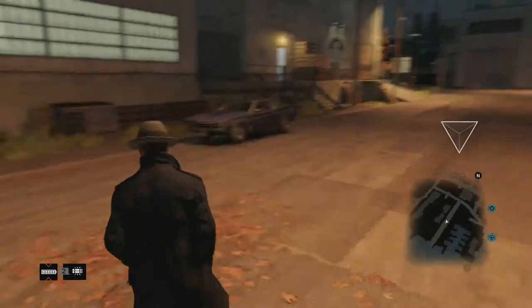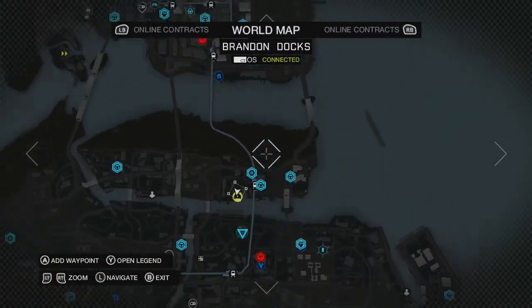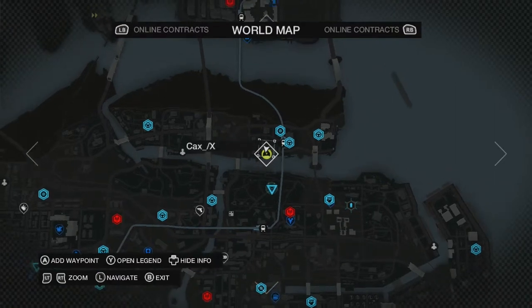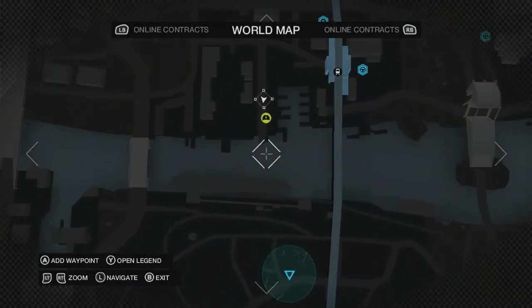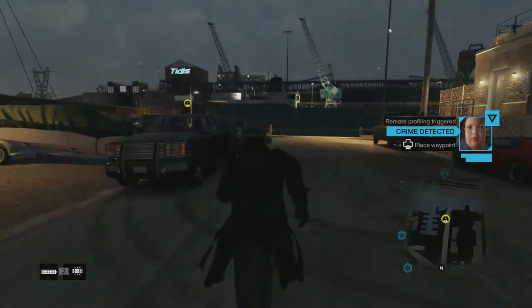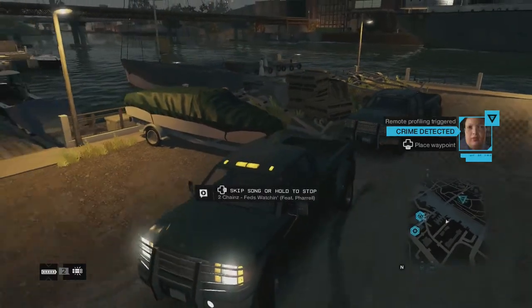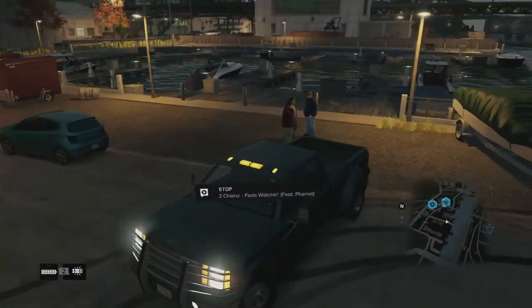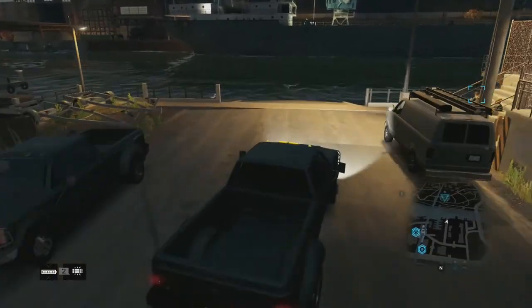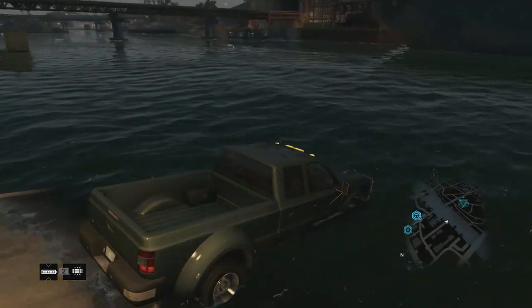All you want to do is get this truck, and you want to come to this point on the map here. You want to come right here and bring your truck all the way over here, bringing your car in about this far.